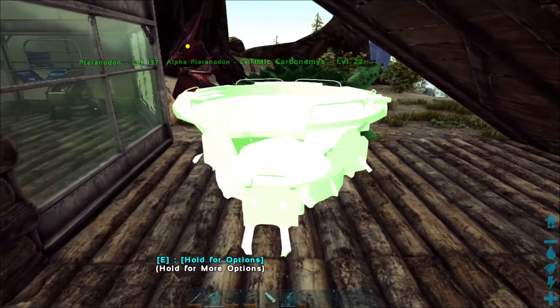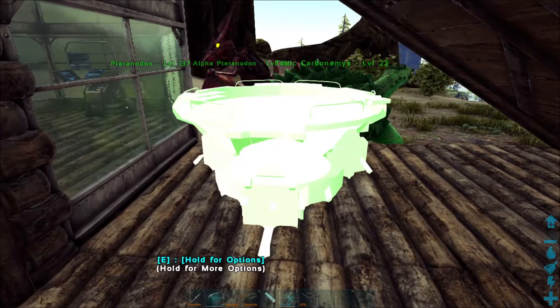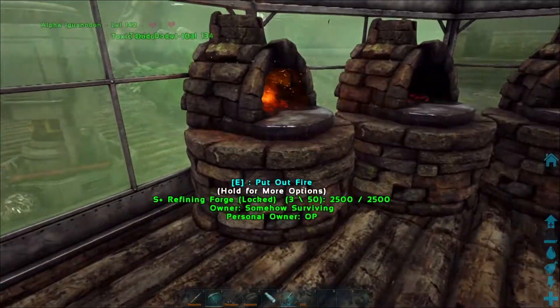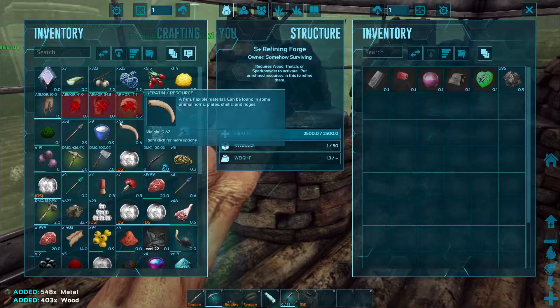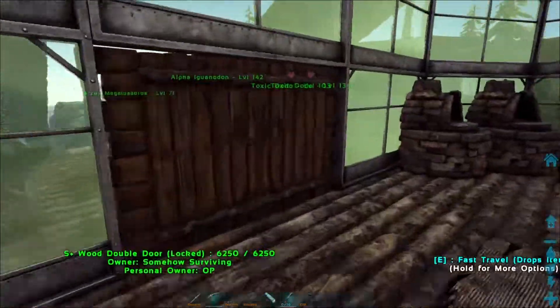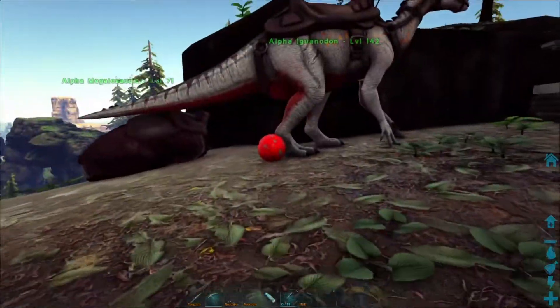Let's just go right here — let's plop this baby down right there. All right, we got a mini industrial forge going. We need spark powder to power it, because wood just burns way too quick and turns into charcoal. Oddly enough, fiber seems to be one of my common limitations.